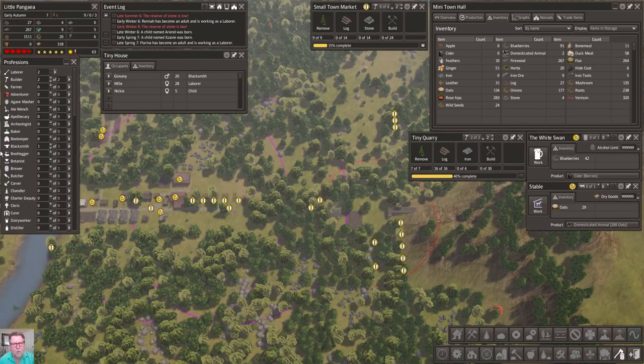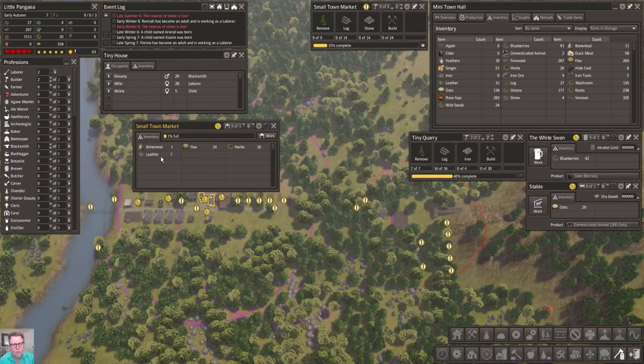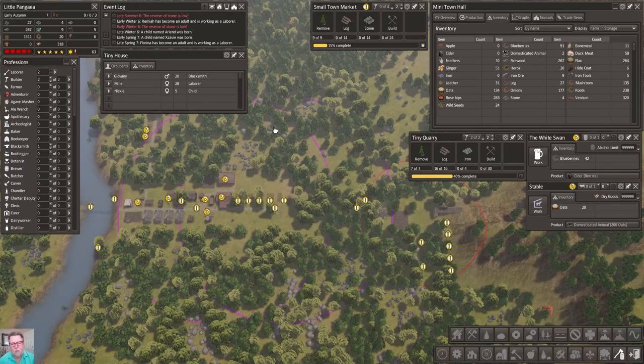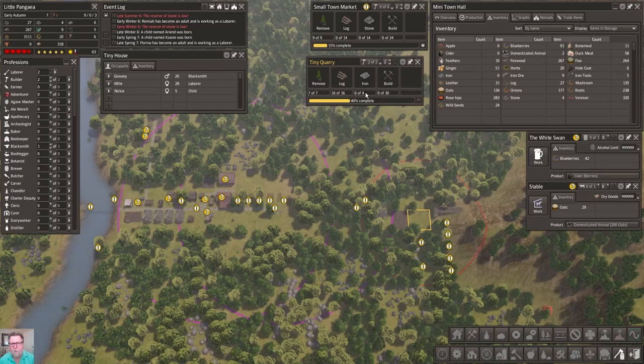Since this is redundant, is there someplace else we can build? I almost want to open up the second market here. I really use my markets more like a storage facility. You can see they're storing stuff in there but there's nobody working there - if you get a market and you don't put anybody in it, it just becomes a storage barn. Let's check - this is our tiny quarry, which looks like it is being built. There's where the iron is going, that makes sense.